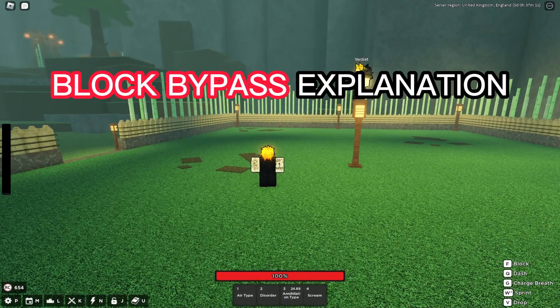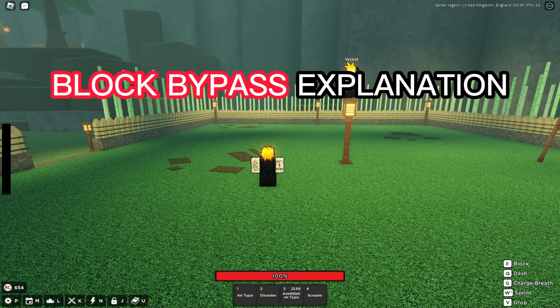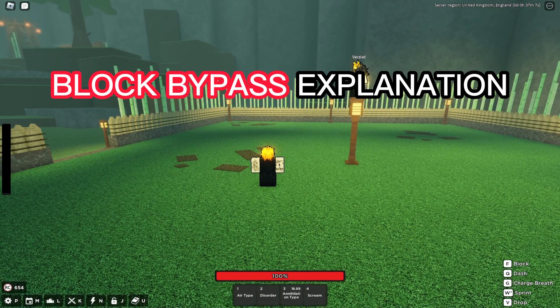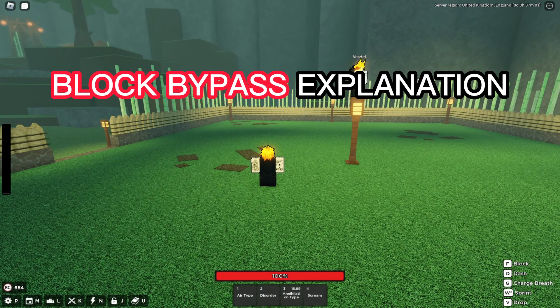A quick explanation of what block bypassing is: basically you're speeding past your enemies. The way you get that speed is by dashing behind them and then running them. You can also bypass their block by using moves, as I just did, and you can also bypass their block by using your final move, which is your ultimate, as I just showcased.